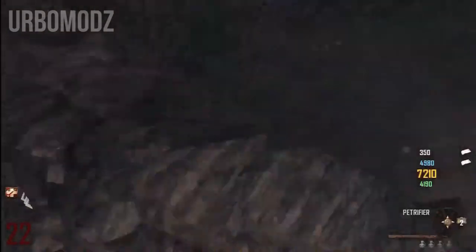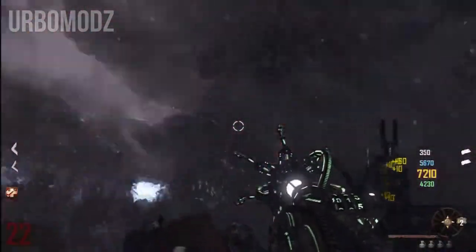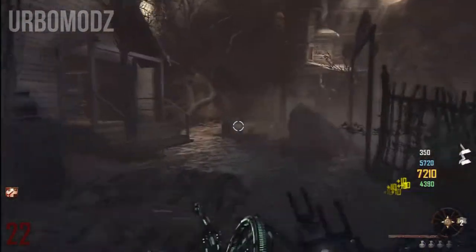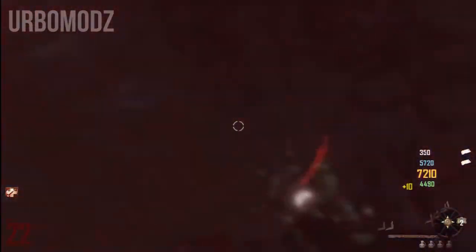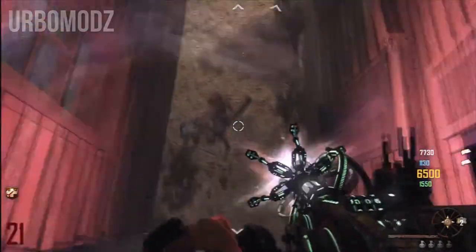The barriers are very similar to the Black Ops 1 barriers that were in the zombies map, and as you guys know people took complete advantage of them, so I'm sure there are going to be a few glitches involving this gun. You can even shoot your teammates up in the air.